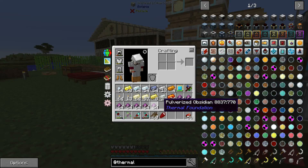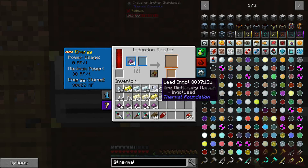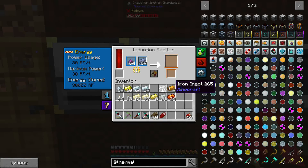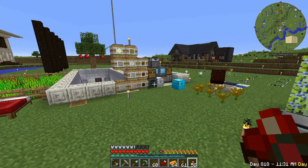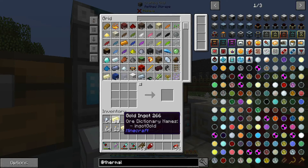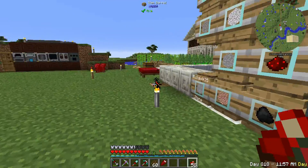I pulverized some obsidian, and the reason for that is we are going to run that through the induction smelter with some lead to make hardened glass. I'll drop the rest of this obsidian in there — this takes eight pulverized obsidian and one lead to make two hardened glass. We also got a huge amount of rich slag. We're going to need the hardened glass for a couple of these recipes. We've also got a whole bunch of other ingots and some pulverized ores.